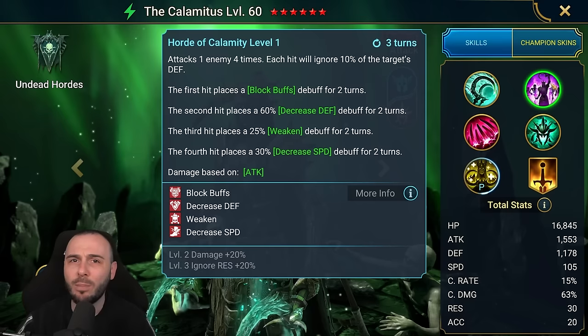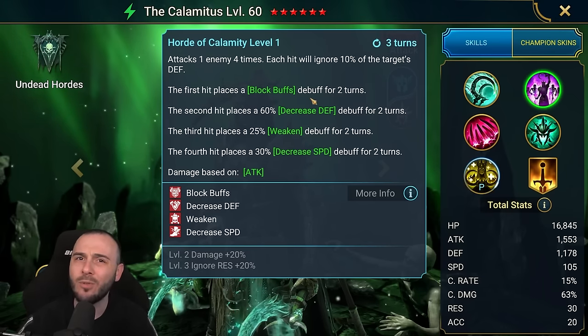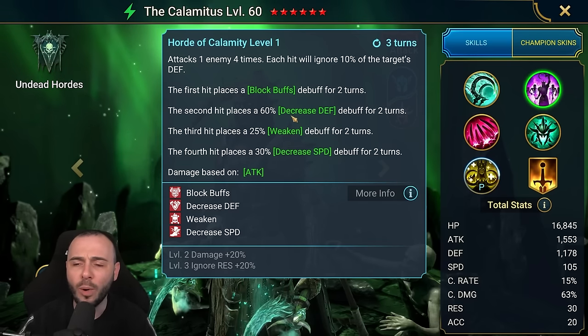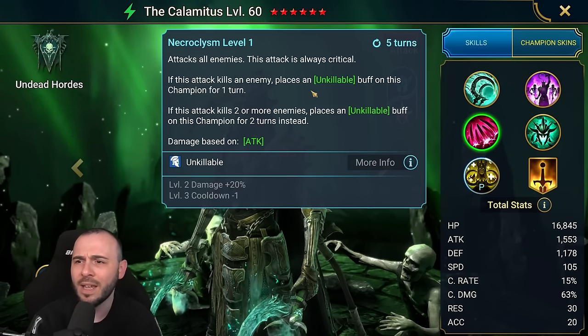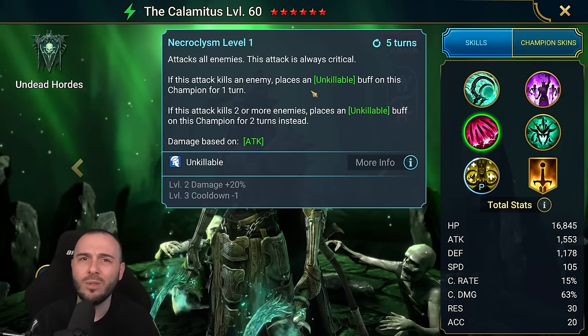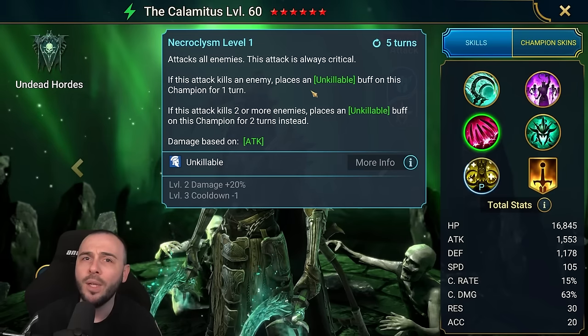This has a multiplier of 1.6, which to me sounds a bit low — I would probably give him a multiplier of 2.0 for this skill in particular. Then the A3 attacks all enemies, this attack is always critical. If he kills an enemy, gets unkillable; if he kills two, gets unkillable for two turns, and this has a multiplier of 4.8.